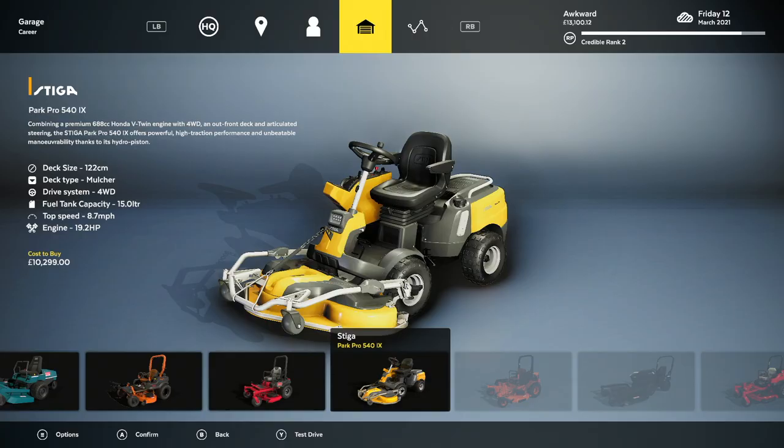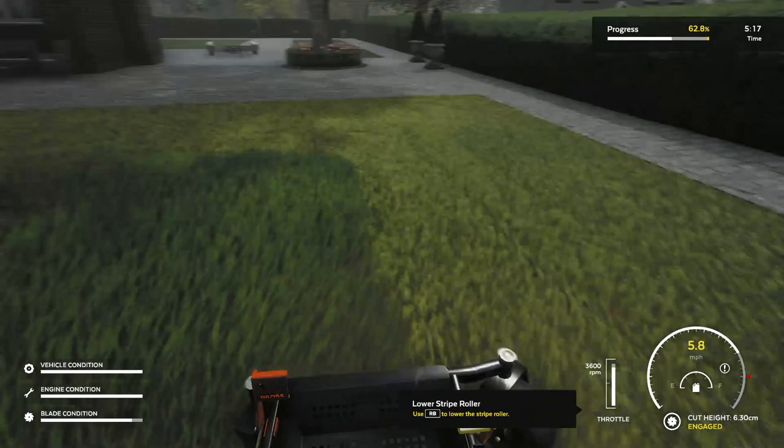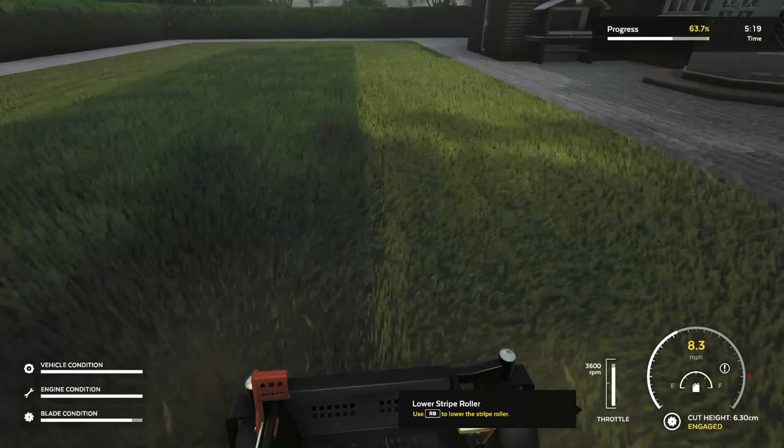Another thing I liked: you don't have to be a lawn mowing expert. They break down the horsepower and stats of each mower so you can make a decision on which mower is best for the yard you're looking at. The yard complexity is also well done — there can be tall grass or short grass, rain, more hills or less hills, flat ground or medium terrain. You really have to be strategic about which mower you use for a specific yard.